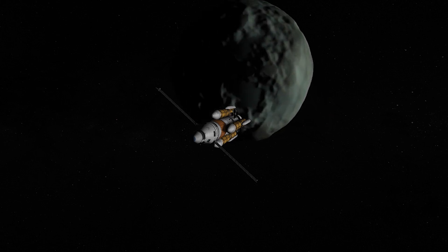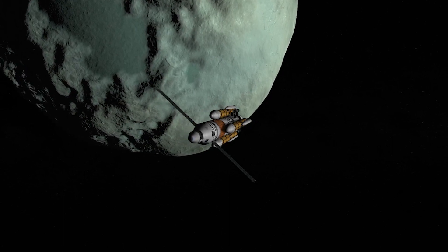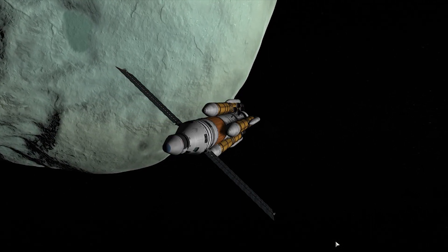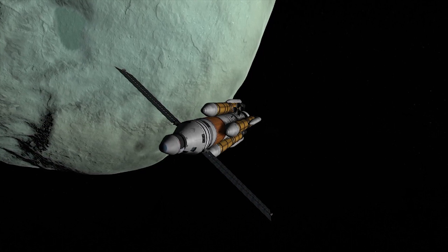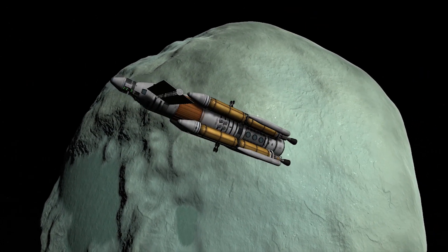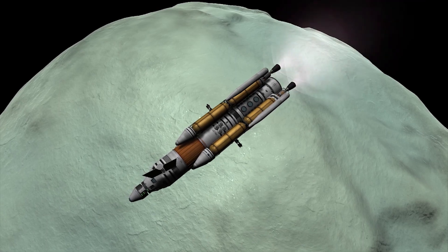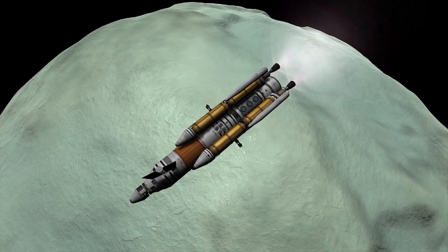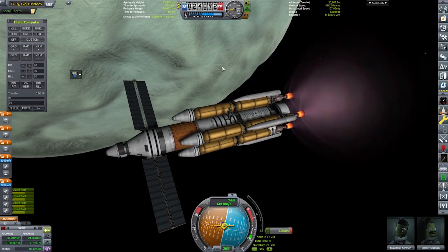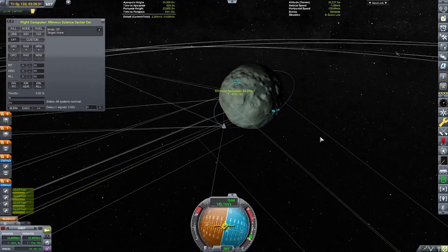Here we are coming up on Minmus — beautiful green planet, not made of mint ice cream. We've proven that now. We start our capture burn. It was quite a long burn but easily manageable. We didn't run the risk of escaping. I don't use nuclear power very often, so I was very happy with how this mission has been coming out.